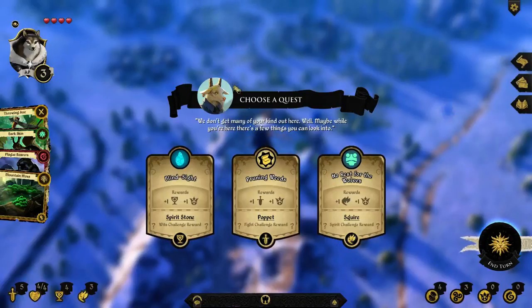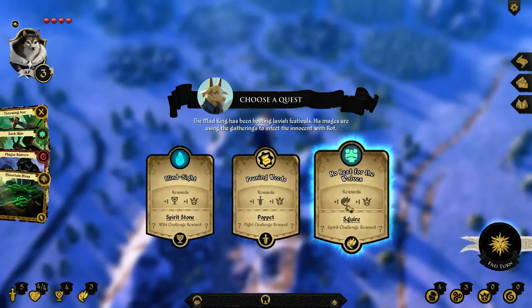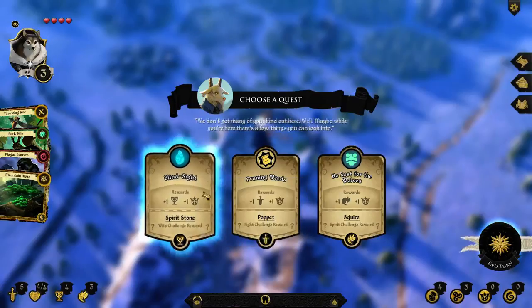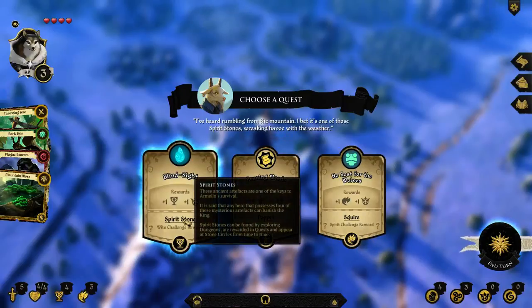The rewards for every quest always follow a similar structure. You always get one prestige for completing the quest, and you also permanently improve one of your statistics. The cup is wits, the sword is fight, and the flame is spirit. I'm going to pretty much ignore spirit for this game. So we're going to go for one of the quests that gives either fight or wits. In addition to this reward, you will also have a shot at getting another bonus. The spirit stone represents another alternate victory condition - basically if you manage to get to the king and you have four spirit stones, you automatically banish him and win the game without having to fight him. However, spirit stones do literally nothing else.